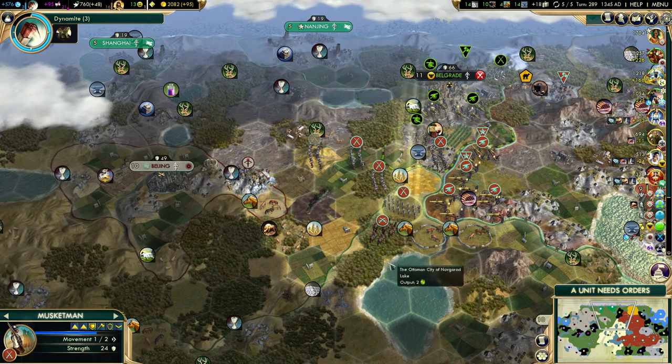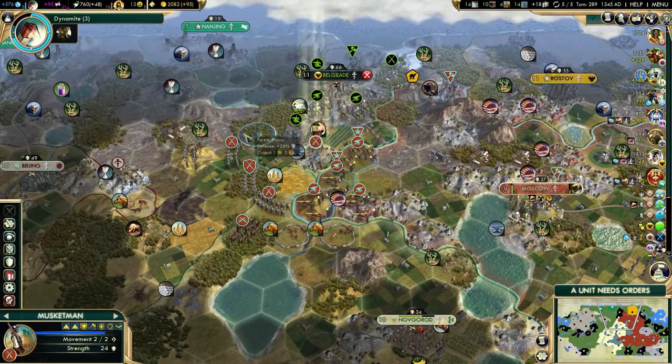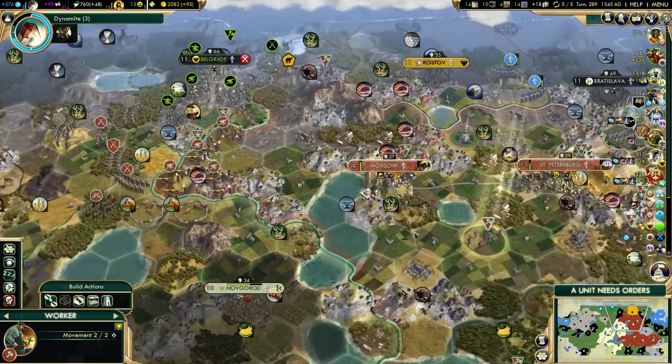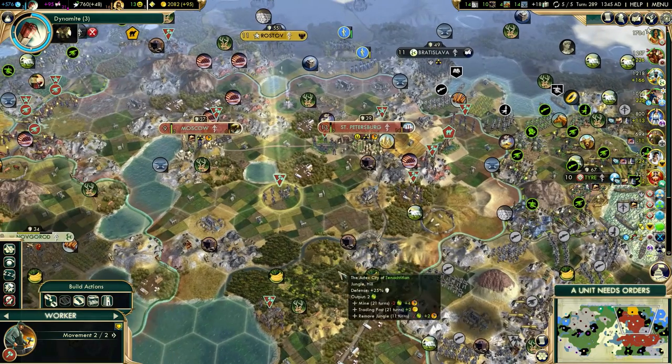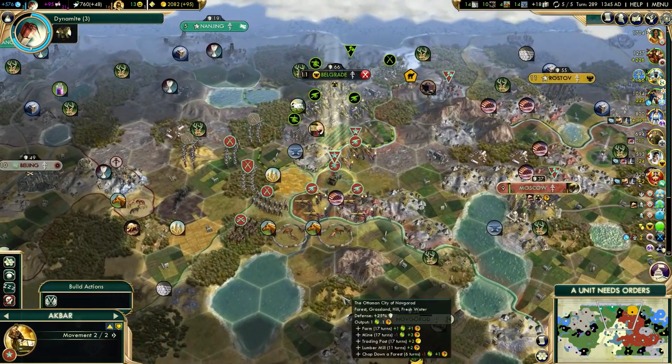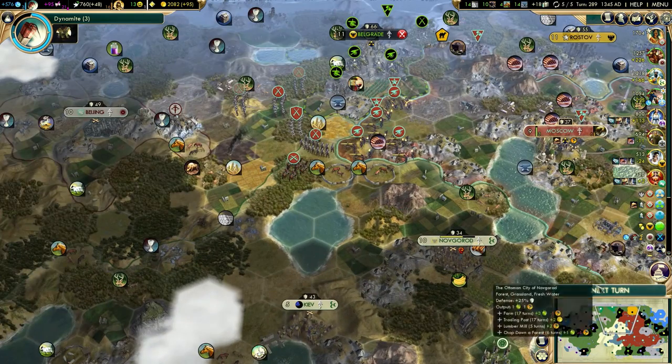I don't want to move too close because I don't want Attila to call me out. If he did that I would declare war, because I don't want to be a backstabber just yet — I want to keep decent relations at least with the Ottomans for now. The Ottomans are already guarded.